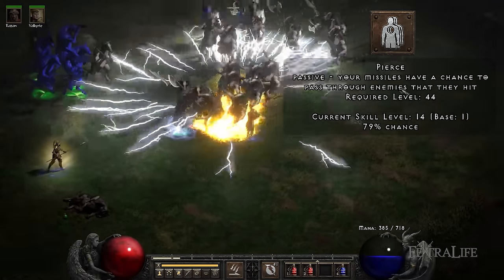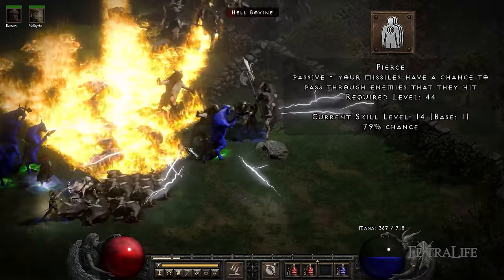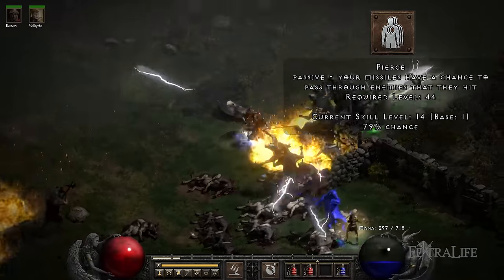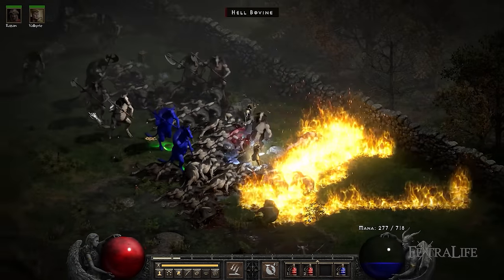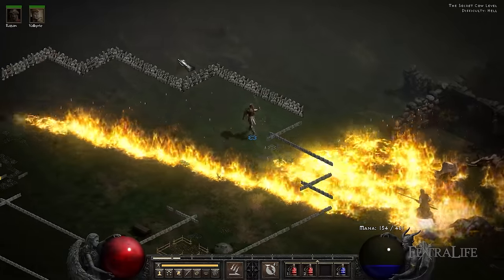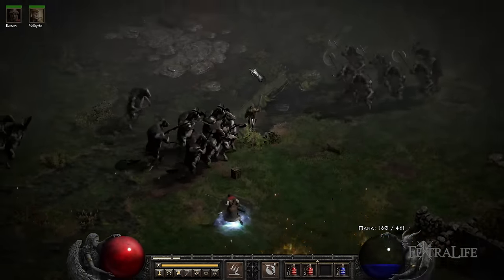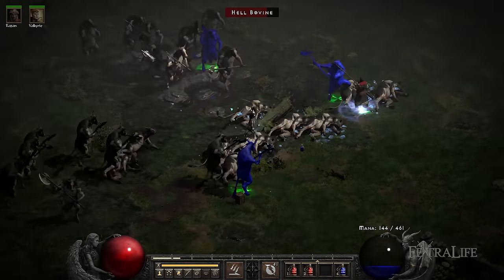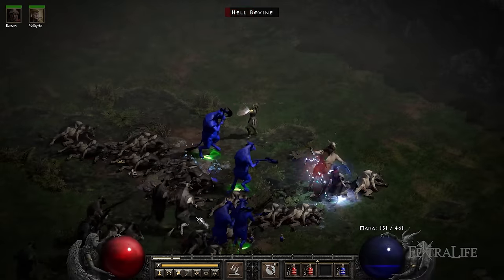Pierce: This will provide your projectiles a passive chance to pass through enemies on hit. This includes your Javelin throws and will allow you to trigger Lightning Fury multiple times on a single throw. With the optimal gear, you'll be able to get around 75% from the Pierce skill by only assigning one point here. When you add that with the 33% pierce chance provided by the Razortail belt, you'll get more than 100% pierce chance, meaning that your Lightning Fury throws will always pierce through your enemies.